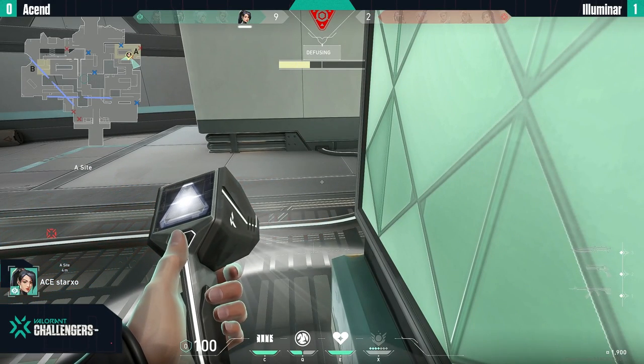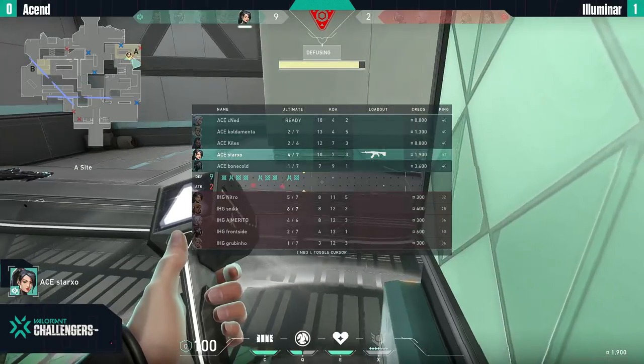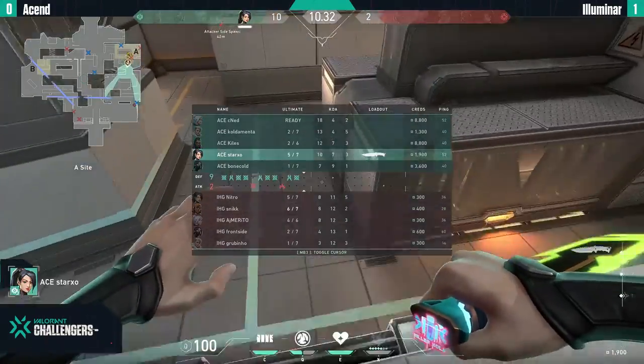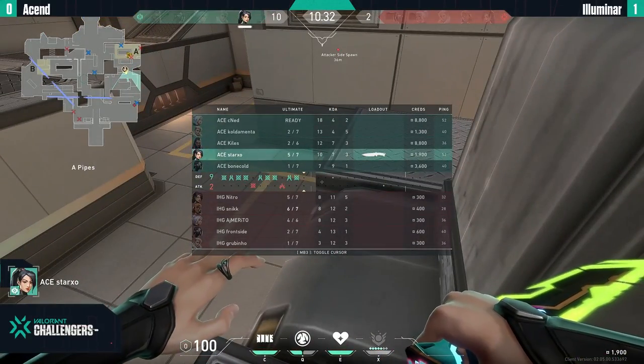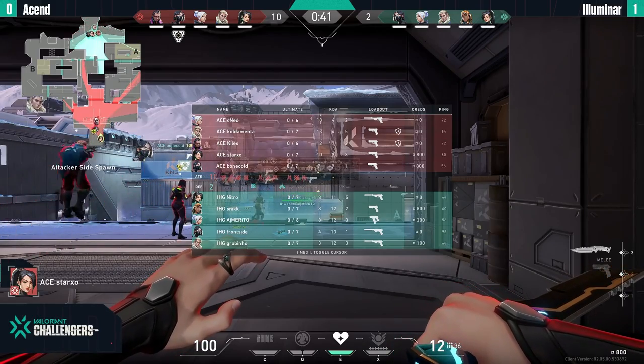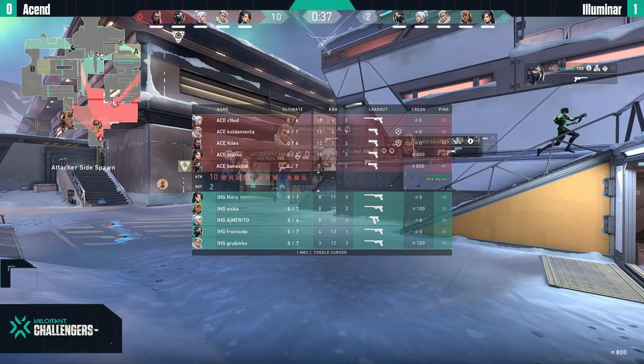10-10 — Stocks gets the final round and it looks so good for Ascend on this map. This might bring it back to 1-1 and we go to a third map. But the story is not near the end — first we'll see the pistol round from both teams.